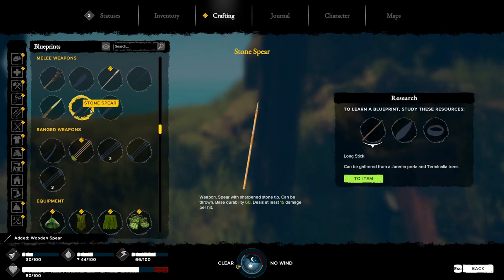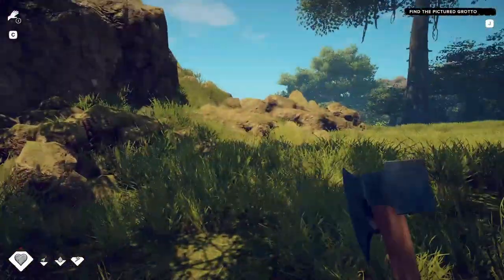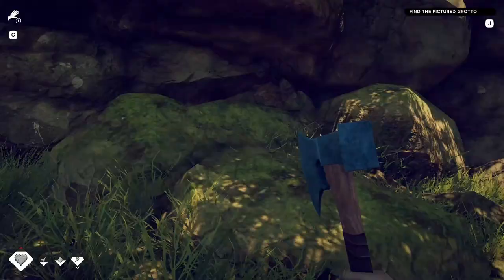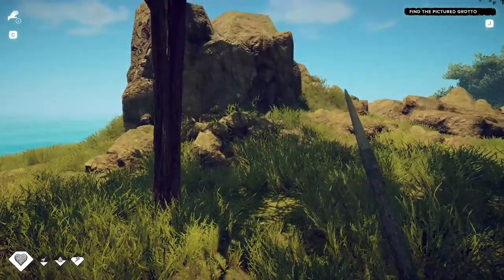Stone spear is a little bit better, but you do need the liana rope, and that's a pain to get because there's a hog — a little hog there. If we press two, yep, it's quick slotted. Nice.